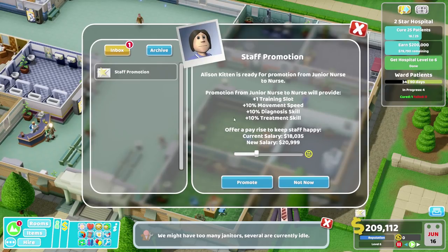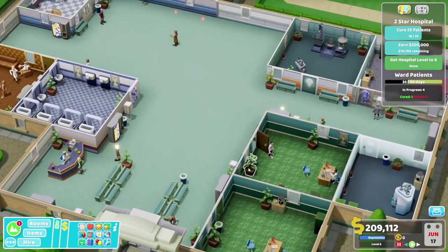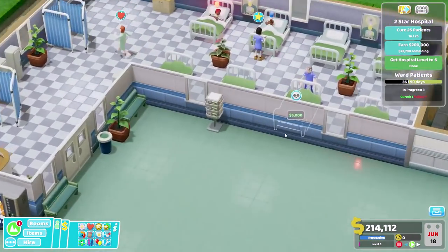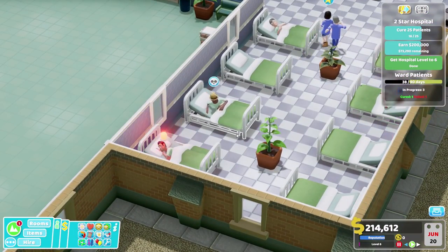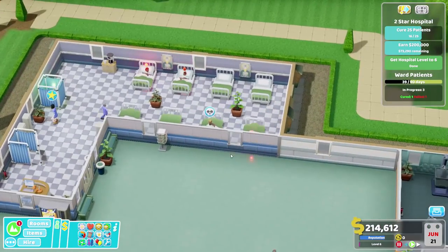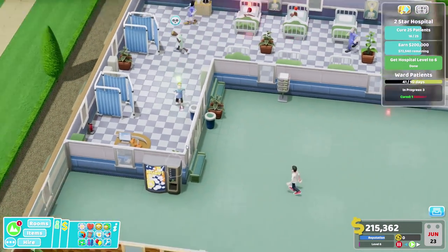Staff promotion! Hooray - Allison Kitten, what a lovely name. Ready for promotion from junior nurse to nurse. One training slot, 10% movement speed, 10% diagnosis and treatment. Yes, and you got a bit of a pay rise too. Enjoy. Oh, look at that - oh no! They perished in bed. Oh, at least they're going to get out of the bed first. Super bad times. Well, that was one emergency that was okay.